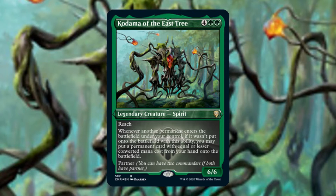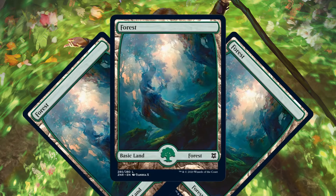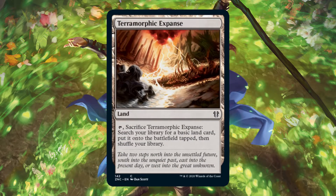This is basically, in my opinion, the ultimate land ramp deck. You can jump into massive, massive permanents. Every single permanent — not just non-token, not just non-land — every single permanent is going to trigger. And the best part about that, even lands are going to trigger. So you play a land, you get another land if it's in your hand.